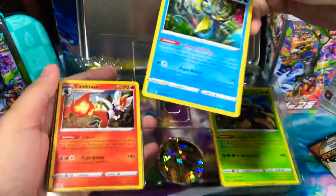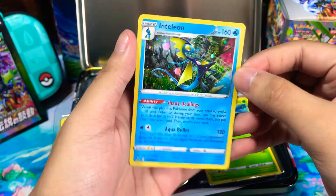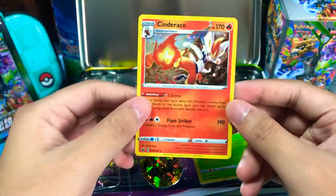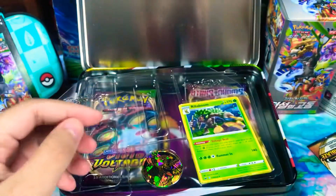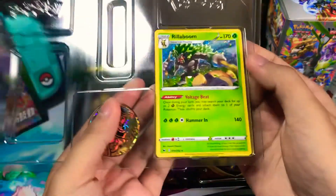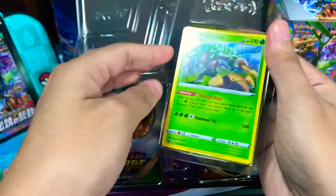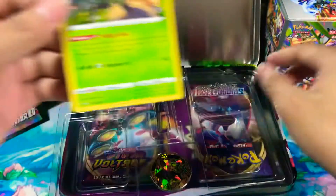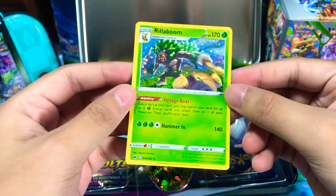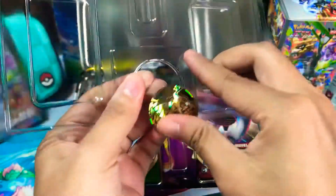So we got this promo Inteleon, this Cinderace, and this is my favorite out of the three of them — this is Rillaboom. And then this gold Charizard.